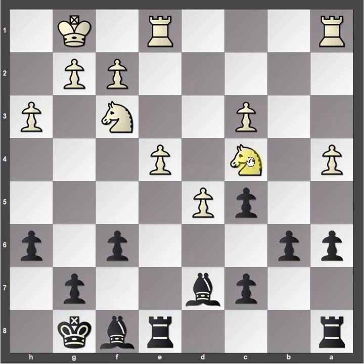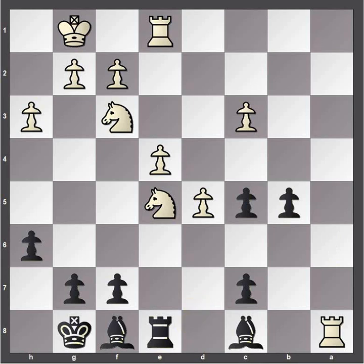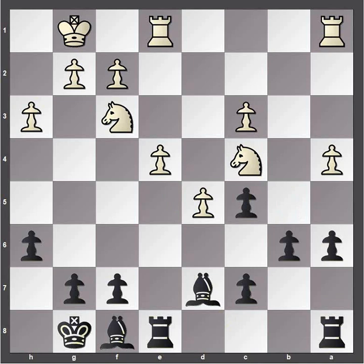Niemann plays the best move: f6. We want to keep a knight from going here. If you try b5 right away, the knight just goes here with an attack on the bishop. If the bishop drops back — beginner level: what should white play? a takes b5 will win a pawn, because if pawn takes, rook takes a8 — you lose your rook. So f6 is the best move: we're going to stop the knight from coming here, then we're going to play b5.